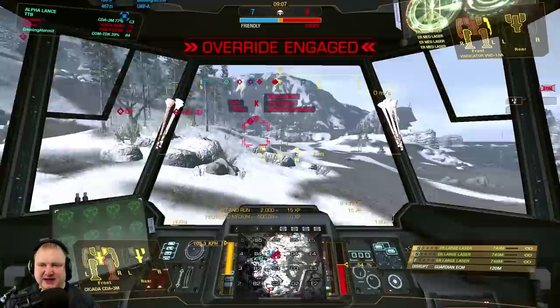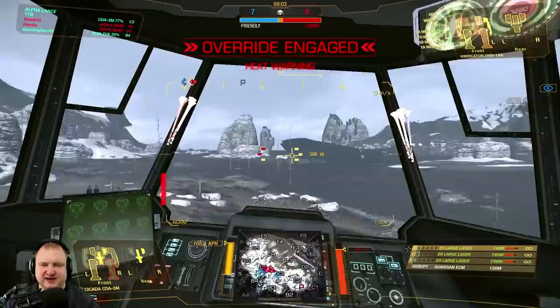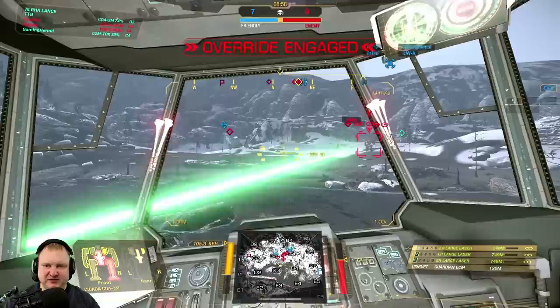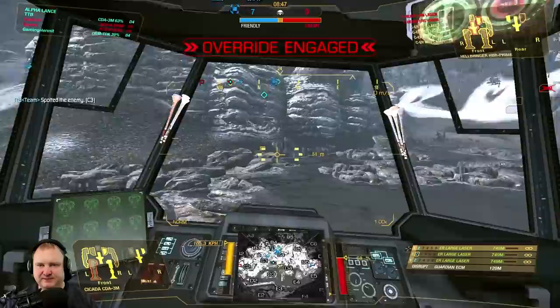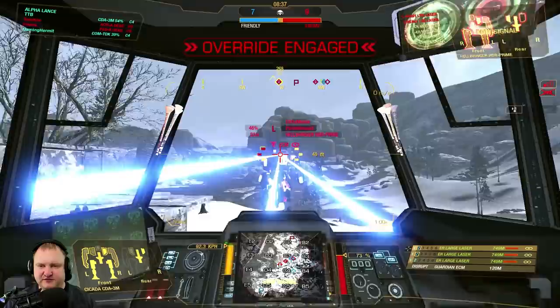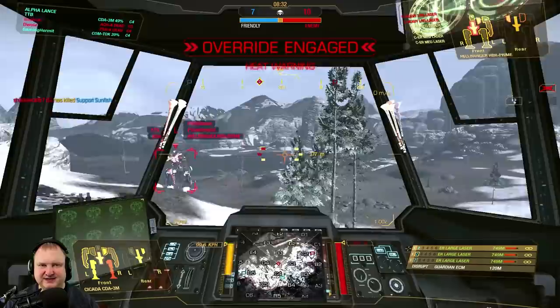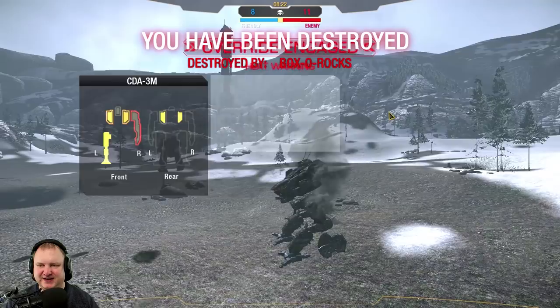At this point in the match, I simply cannot keep up the volume of fire required to deal with all these targets. I'm severely heat capped right now, so I'm just trying to dodge and maybe draw the enemy a little bit wider, but they're not going for it. I'm going for any target I can find. Maybe even get the Hellbringer — he does look juicy. Two shots to his side torso should seal the deal. If he overheats, I'm going to get him. Side torso is open — chain fire! Yes! I got him. And then I was got. But that is okay — we got our kill.